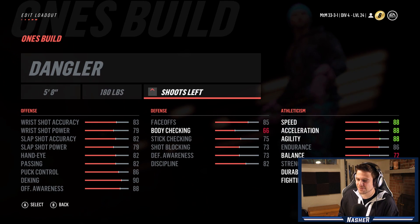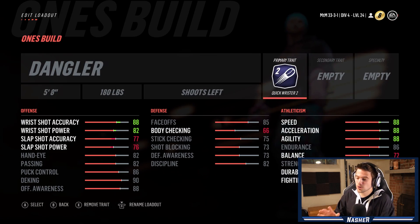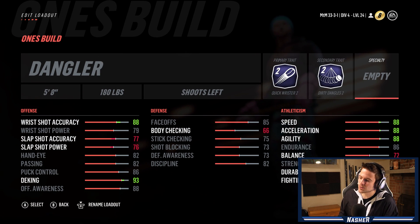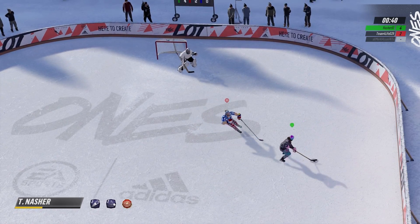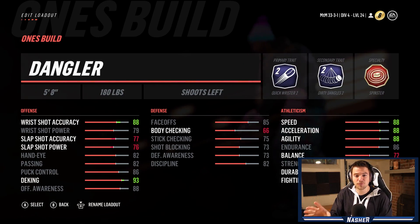180 pounds, shoots left. I'm gonna go quick wrister because I know there's gonna be a lot of times where I just need to shoot the puck and get it in the net. We're going dirty dangles, why not. For our specialty I'm gonna rock spinster because I like to do a lot of spin moves in ones - you LT around, spin move around until you find the open space. This is our build, it should hopefully work.